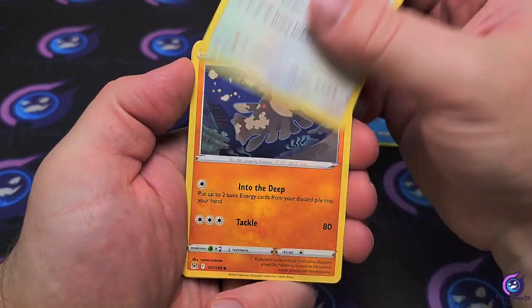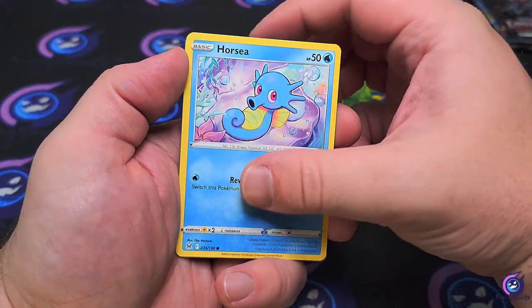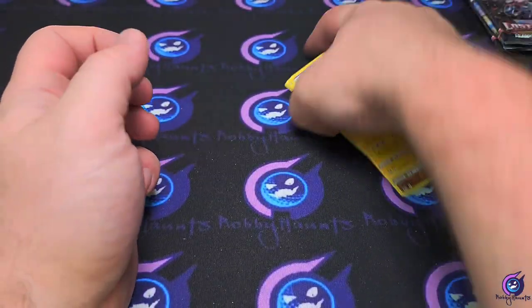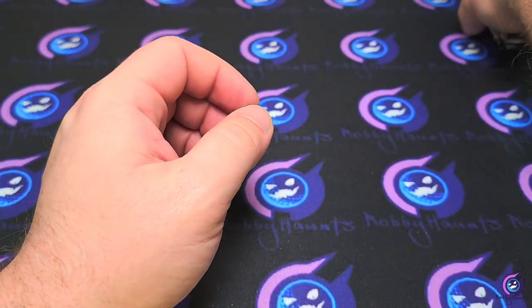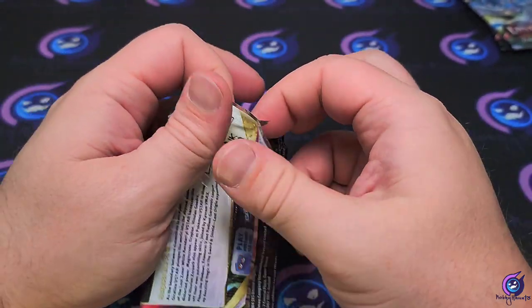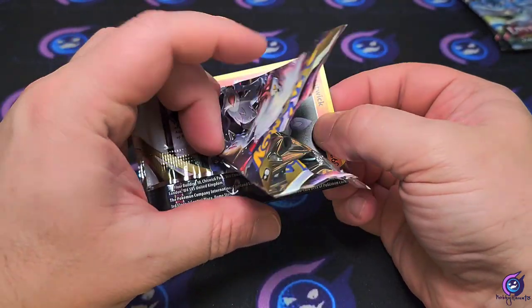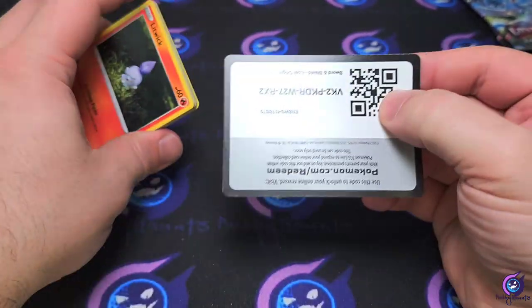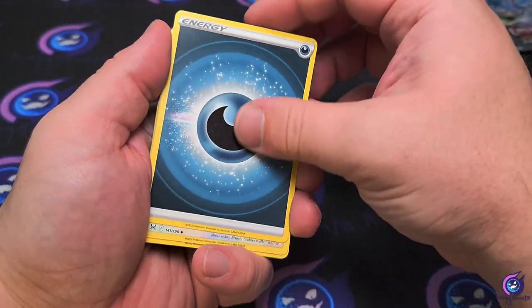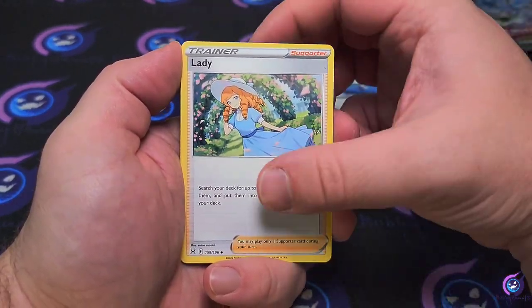Poliwhirl, Lickitung, Relicanth, Whirlpool, Rhyhorn, Murkrow, Horsea, Mawile reverse, and a Raichu non-holo. Oh boy, down to our last three packs — we got two pulls. Oh, I hate it. Come on now. All right, that Porygon too, and Acuity Lady.